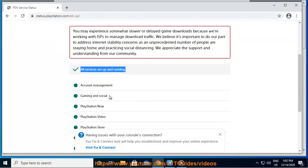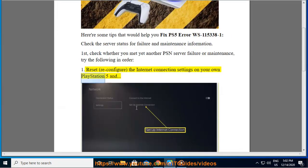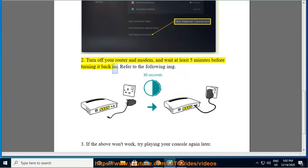Try the following in order: One, reset and reconfigure the internet connection settings on your PlayStation 5 and try an internet connection test. Two, turn off your router and modem and wait at least five minutes before turning it back on. Three, if the above steps don't work, try playing your console again later.